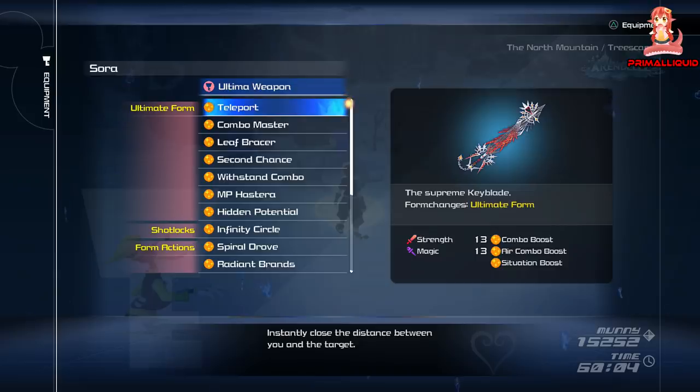This thing is a monster — it will literally wreck anything in the game. I've got a video up of the secret optional boss Dark Inferno, and using ultimate form you literally tear through his massive 20 health bars in a minute. If you played Kingdom Hearts 2, think even better than Master Form. This is just the ultimate weapon.